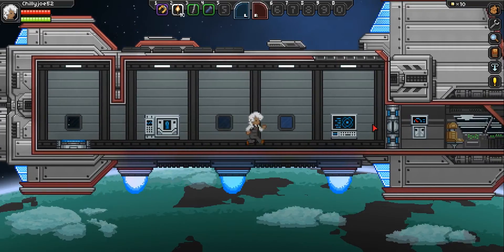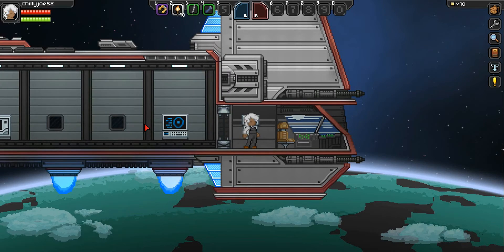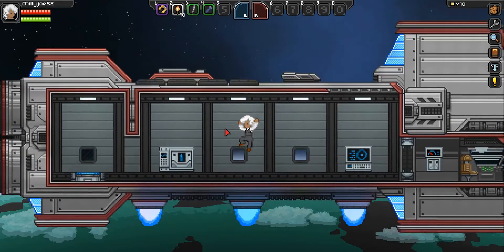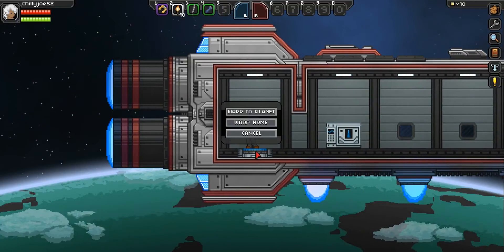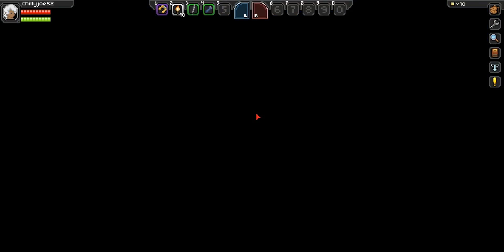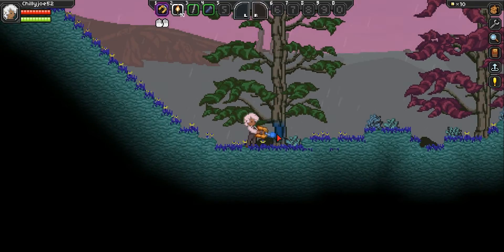I'm not sure if you actually lose your matter manipulator on Hardcore. I've never actually played on Hardcore before. In normal mode you could die all you wanted because you don't lose anything. Alright, so let's cut down some trees, shall we? This is going to take ages with one of these things.